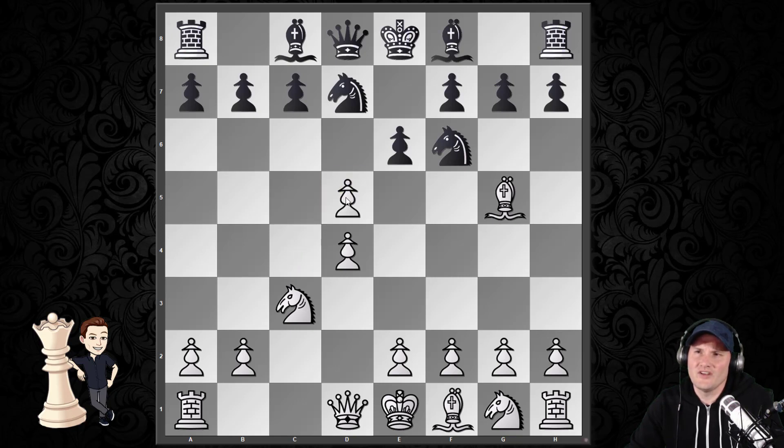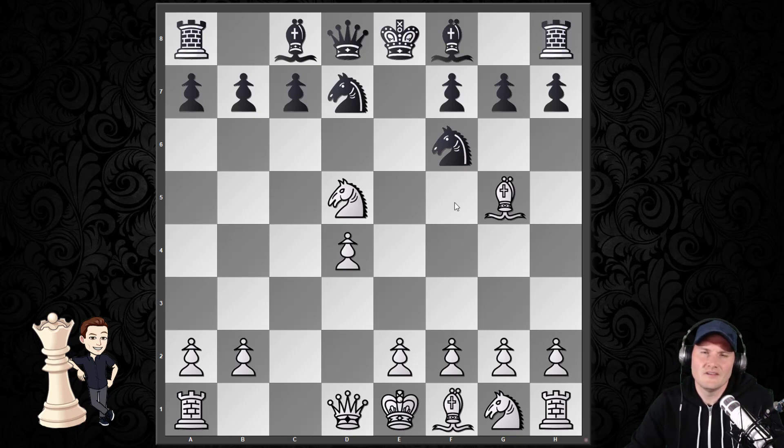White very excitedly plays pawn takes pawn, pawn takes back, and knight takes pawn. And here, black sees an intermediate move coming that will change the outcome of the game, potentially — at least give us a strong material advantage. Let's see what happened.